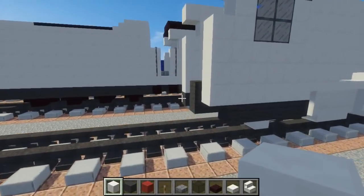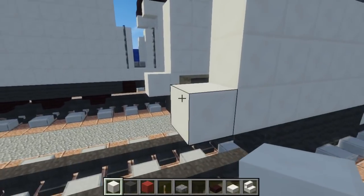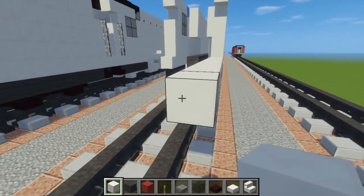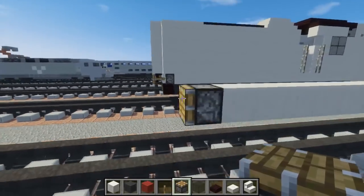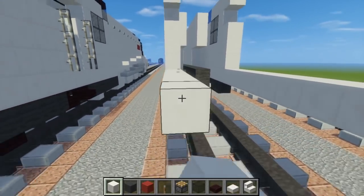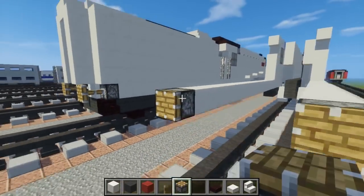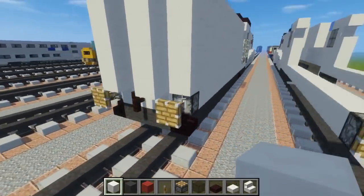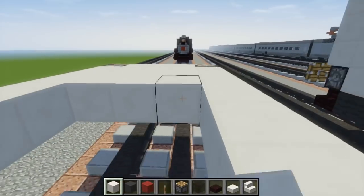Next, let's go down here and add a quartz block right there. We're going to add 14 more after this block. Then let's take a piston and put that at the end. Do the same thing on the other side, match it up, and fill in the middle with quartz — it doesn't really matter what you put in the middle. Just fill that in — quartz floor.